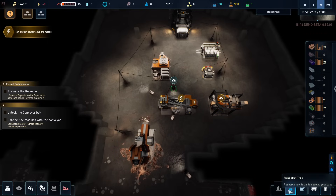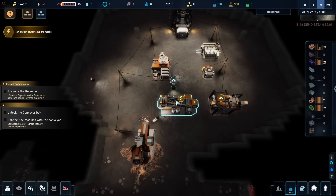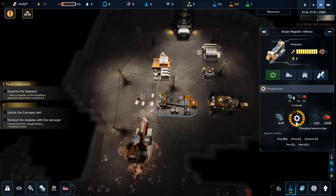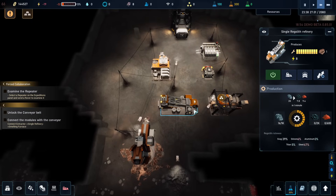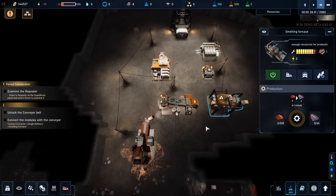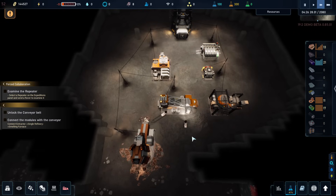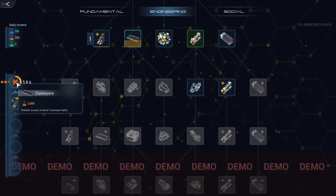I am working on the research as we move forward. This one's done — and it starts working now. So now we're making some oxide, the oxide will go into this, and it's just glorious. Unlock conveyors — connect the modules with the conveyor belts. That is going to be the next thing, which is what we are actually researching right now.